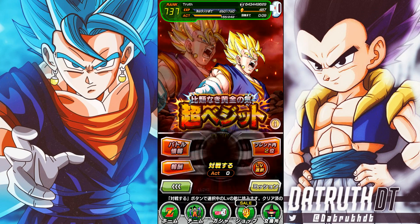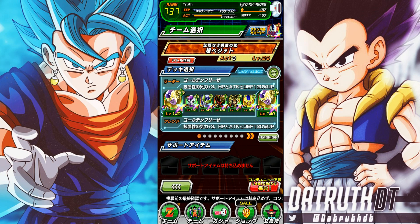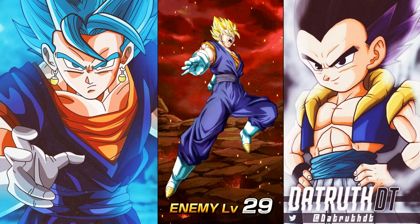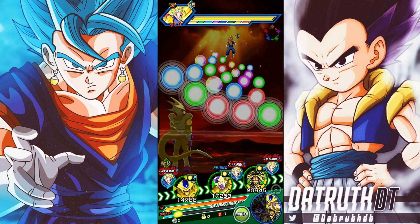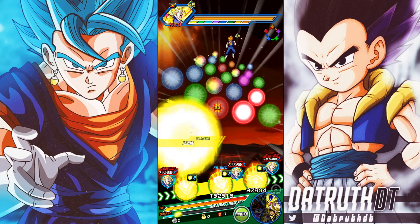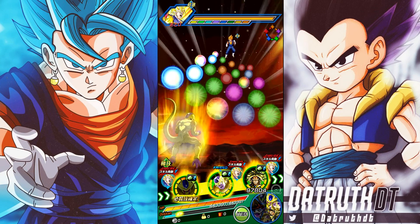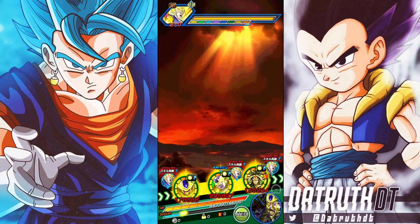This isn't really going to be a tough EZA though — a lot of people probably have strong Transformation Boost units. You can use Extreme AGL, TEQ, STR, and PHY — they all do normal damage. Extreme INT seems completely blocked, probably because of Buu. The green Ki fell a bit awkwardly but it's okay.